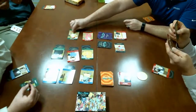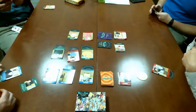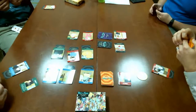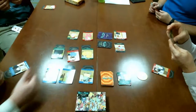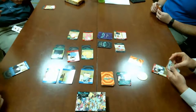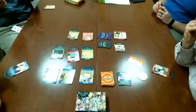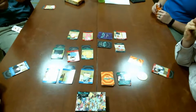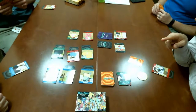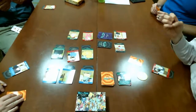No one has looked at the blue characters yet, except the one player who was already shot and confirmed real. Players debate who verified whom. One player announces peeking at a blue card and plans to shoot. Balloon Dog is confirmed a parasite from a previous peek. Players confirm Uncle Steve's identity: a player shoots Uncle Steve — parasite. 'You were telling the truth that you're real.' They confirm knowing Uncle Steve's identity before the shuffle.